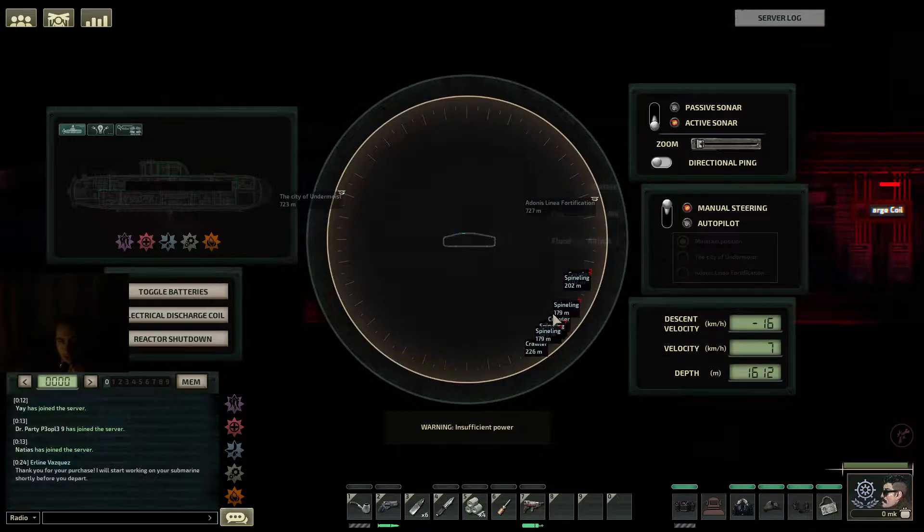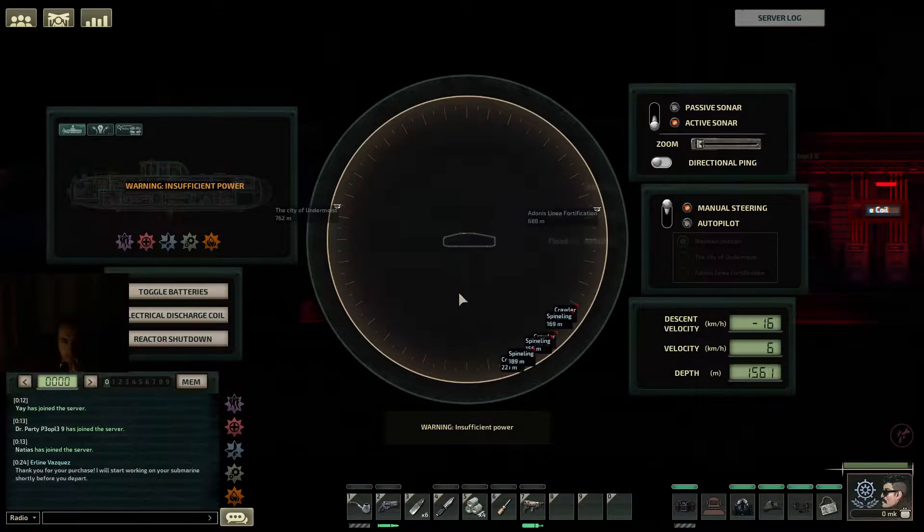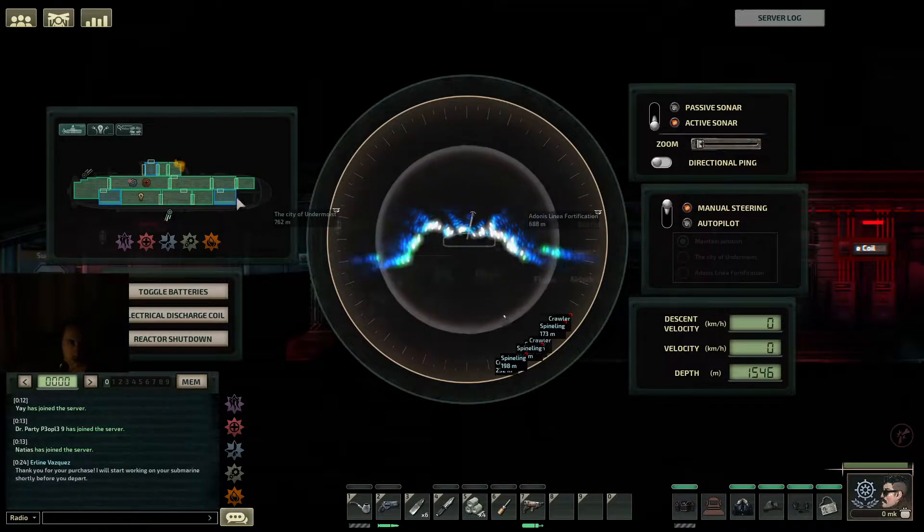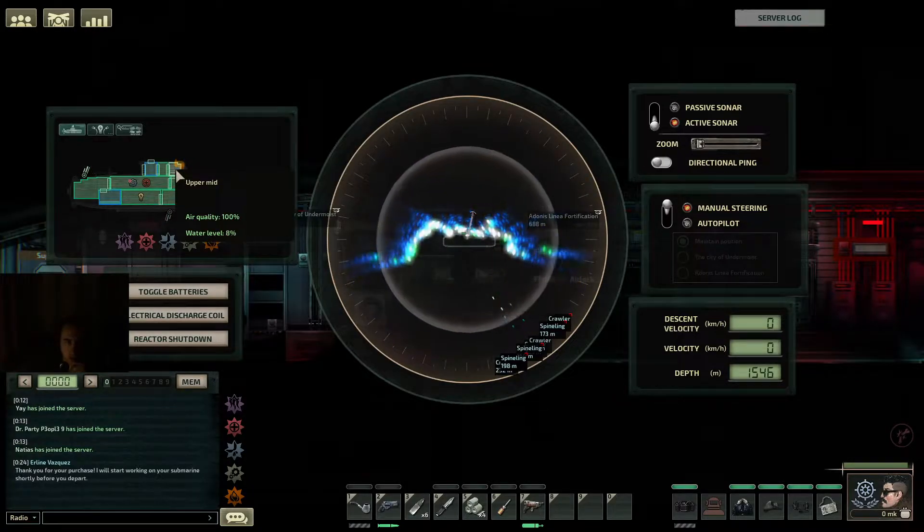They're all gonna be insufficient power. I think we ran out of fuel and we're gonna crash into the ceiling. All targets are gonna be below — it's a mix of spinelings and crawlers. Two crawlers, four spinelings, or three crawlers and three spinelings, looks like. I've replaced the fuel rod so power should be on soon. I think we crashed into the ceiling — we did.